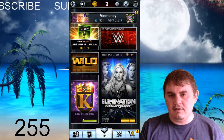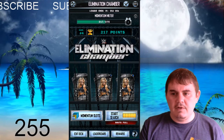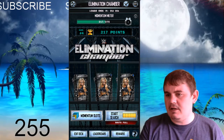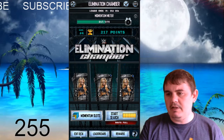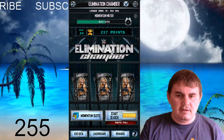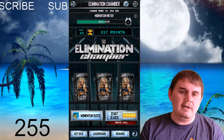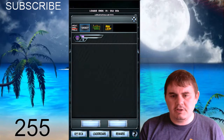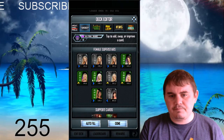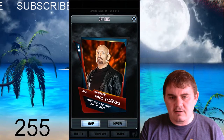Now we're going to take a look at Elimination Chamber before we get into those pack openings, guys. My subscriber rate is at 255 — make sure you subscribe so we can get this built up. We'll be giving away some gift cards at 500. This is a good way to win your Elimination Chamber matches. You put all commons and uncommons in, but you want to make sure that you put one of these special cards in.